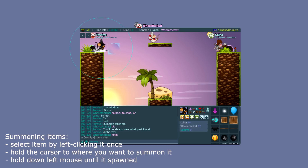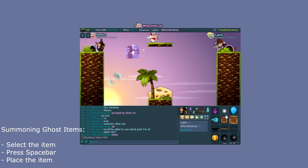While summoning, you can see a kind of loading bar under your name. Until that bar is full, the item isn't summoned. So if you let go before it's completely summoned, it's not going to spawn — make sure to keep holding the mouse down until the item is there.